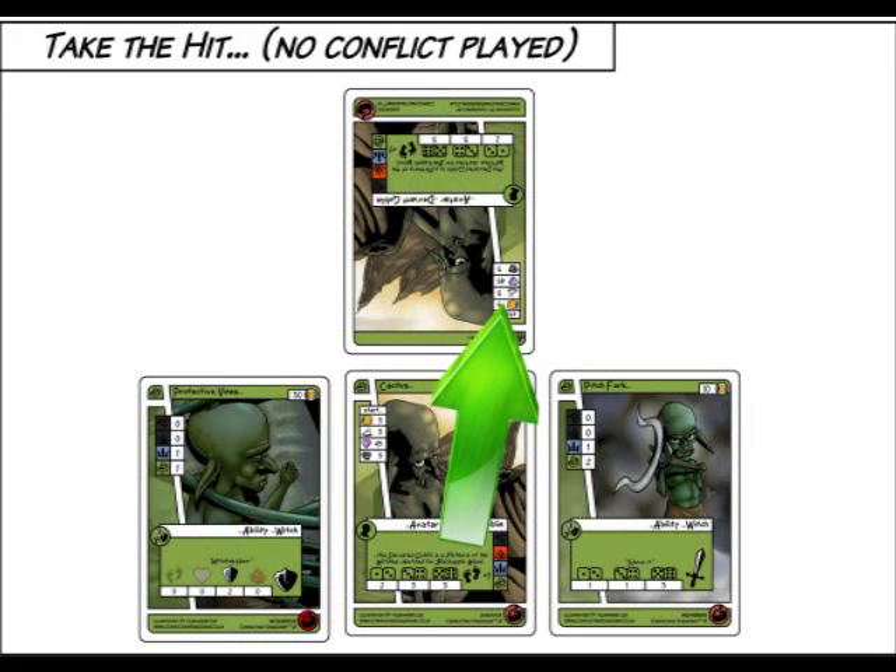If the opponent chooses to take the hit, you may roll one die and inflict damage on their avatar. This is determined by all your attack abilities plus your avatar's damage.